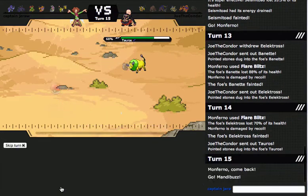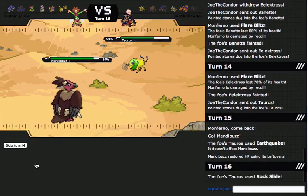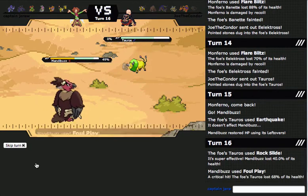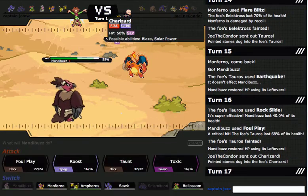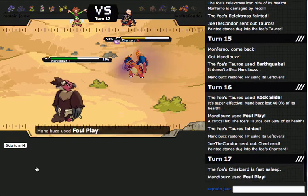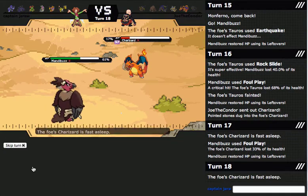Let's go back into Mandibuzz and hopefully bring Monferno back in. I could probably even sweep him with Mandibuzz — and that's why I run physically defensive. That's a Sheer Force Life Orb super-effective Rock Slide and I just took it no problem. If he wakes up, it's okay — I just have my dual Fighting Pokemon to tear through his team at this point.